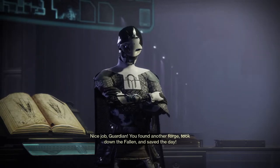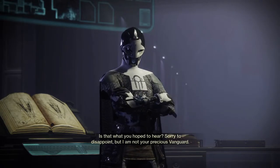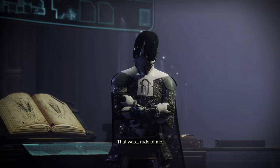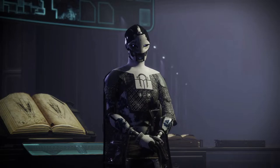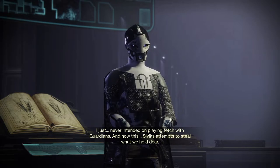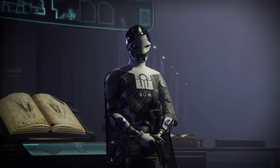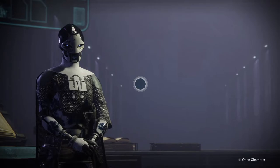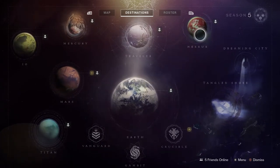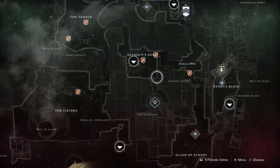It's not a hard quest line, and at this point you have officially unlocked the forge. Just go return to Ada-1 and she'll give you a little dialogue: 'Nice job Guardian, you found another forge, took down the fallen, and saved the day. Is that what you hoped to hear? Sorry to disappoint, but I am not your precious Vanguard. That was rude of me — I just never intended on playing fetch with Guardians. I eagerly anticipate the day we return the favor.' And that's it — you've successfully unlocked the Goffinin Forge. You'll get the sniper rifle frame as your next step, and you'll see the Goffinin Forge appear at the bottom of Artifacts Edge on Nessus.